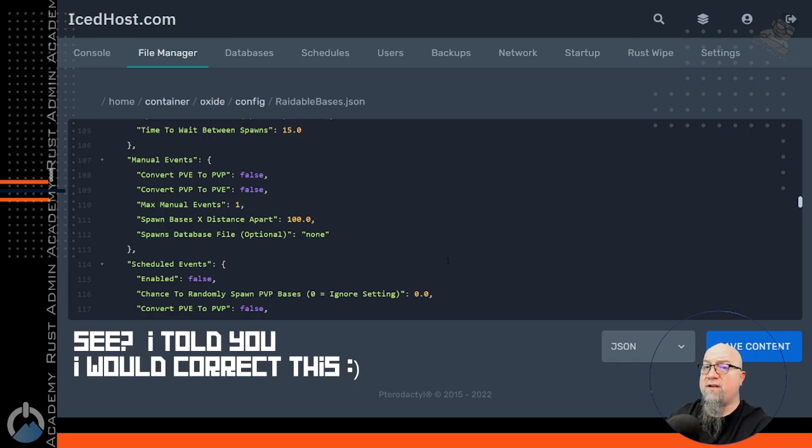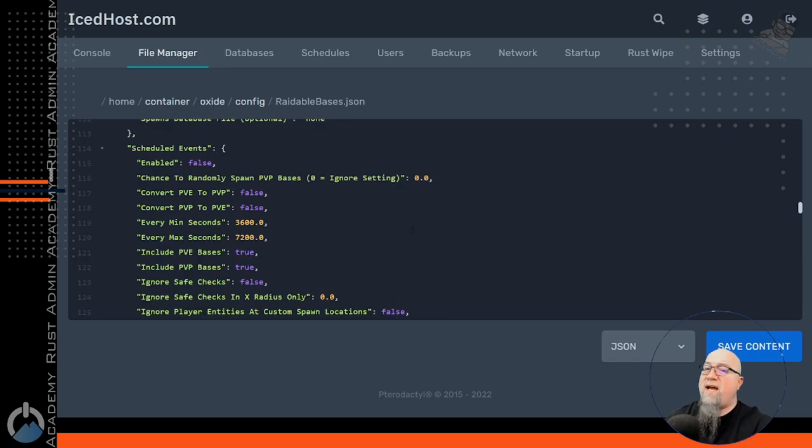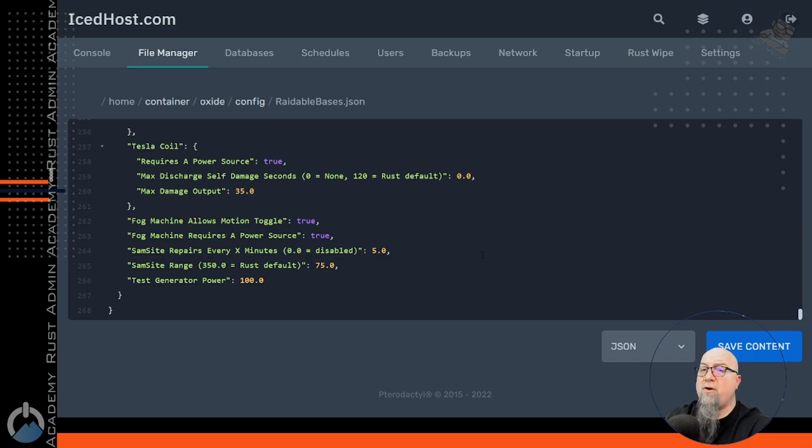There is another event type I forgot to mention — the manual events. We can set up parameters for that as well, but most people don't even use manual events unless they're selling Raidable Bases events in a shop or server rewards. Then we get into the scheduled event. If you don't want a whole bunch of Raidable Bases all over your server, you can schedule events — the plugin will wait a certain length of time before it spawns an event. Just know that if you go through each individual line and pay attention to what you're doing, you're going to be okay. But let's skip over to the data file, because that's where the magic is going to start to happen.